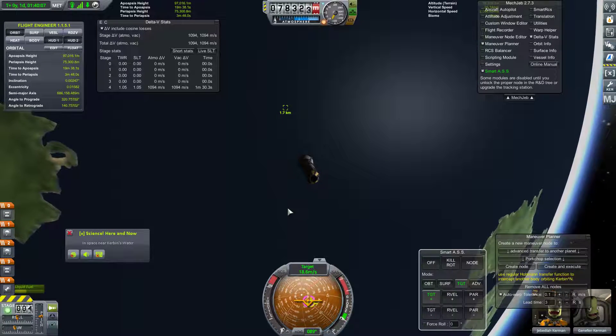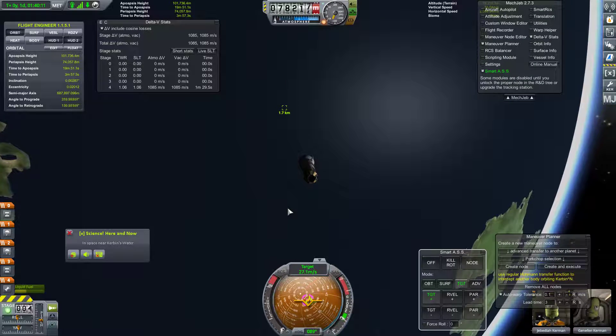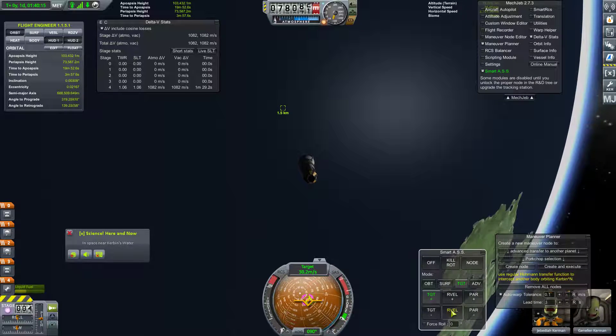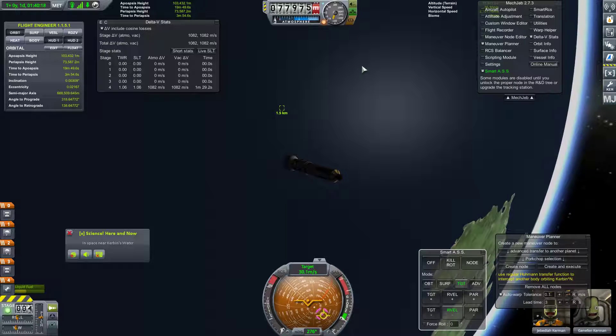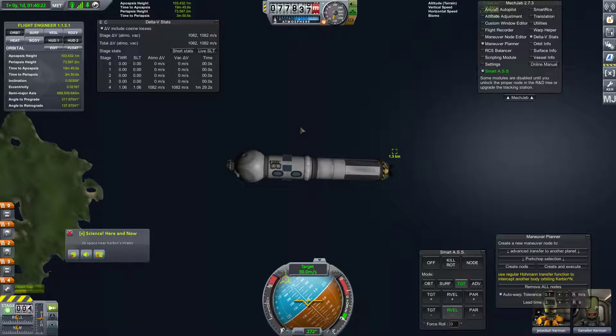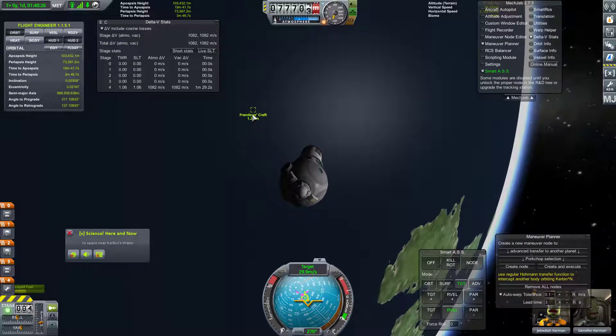Our target velocity is going down — that's a little strange. Let's go ahead and reorient back towards the target. We're still a ways out, and our target velocity reduction is probably due to us turning with the reaction wheel. We'll go up to around 30 meters per second. Now for relative velocity down. We should get into visual range very soon. We can kind of see it if you squint a little bit.